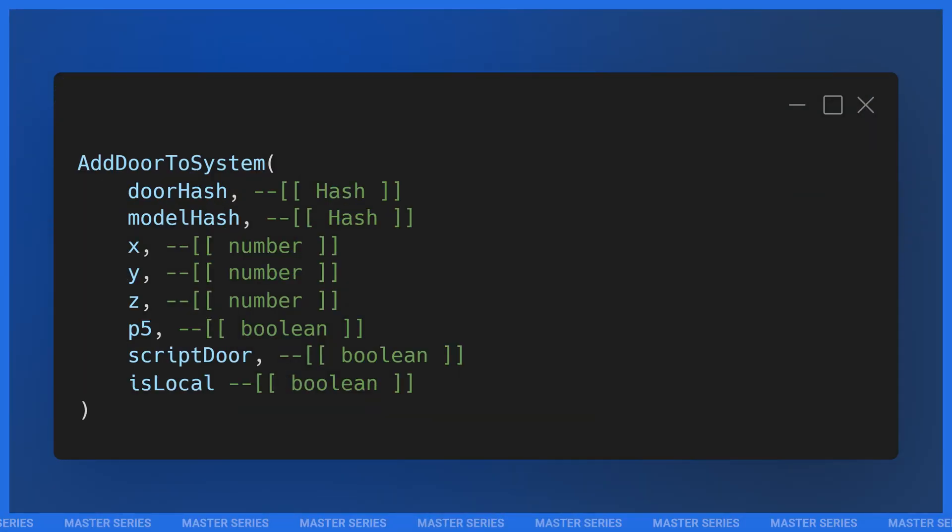Now let's talk about the natives we're going to be using today. Really there are only two of them, plus some bonus natives at the end. The first one is AddDoorToSystem — this is how we register all the doors whose lock state we're going to manage, basically telling GTA we're going to be managing whether this door is locked or unlocked. The first parameter is door hash, and at first glance you might think it's the model hash — it is not. This is a unique identifier we use to identify the door when calling other door system natives, and we get to make it up. I'm going to use police_one for my door hash.